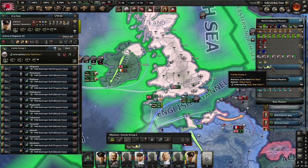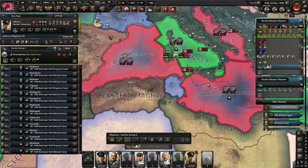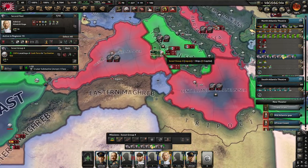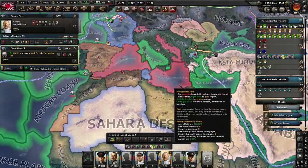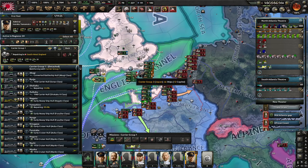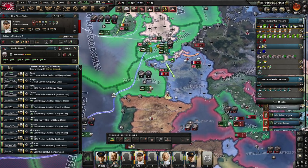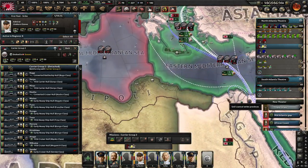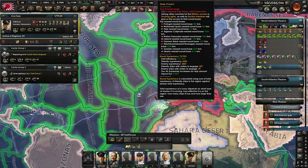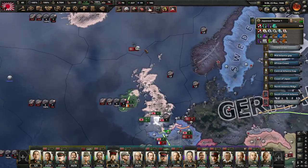Carrier group three is chasing something - they are coming back and they are chasing some Italian destroyers. I'd definitely like the carrier groups to be back in action. Carrier group one is repairing and carrier group two is in the English Channel. I may have to move them to the Mediterranean, but we have sunk the French fleet so there's not an awful lot of reason not to.